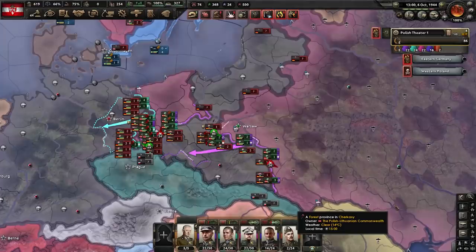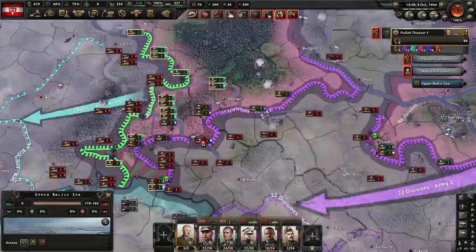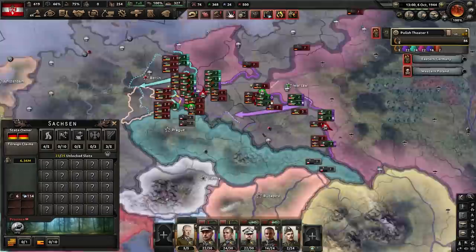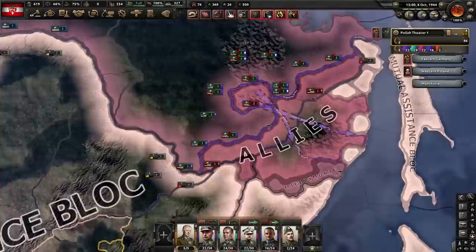At least Iron Man mode is on so we don't have to worry about saving. This is definitely not good — no manpower, that's a great start. My first order of business is opening this back up so we have one continuous front line. We have to make sure that the Germans never manage to link up. There's also a front line with Mongolia — fortunately we're not fighting Japan.